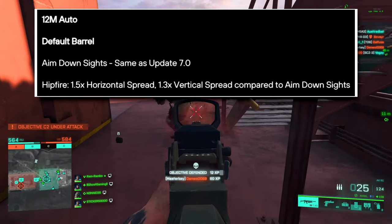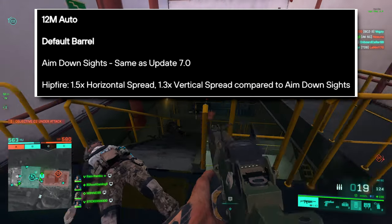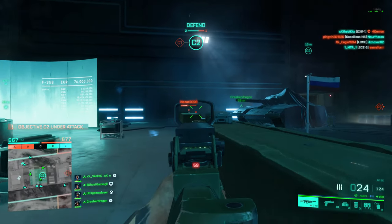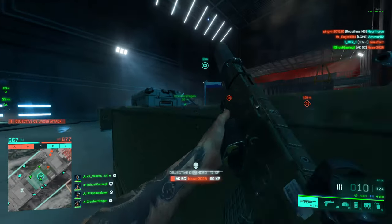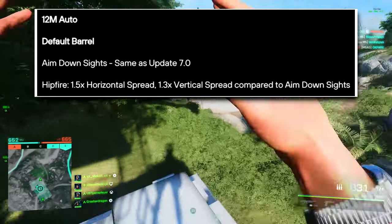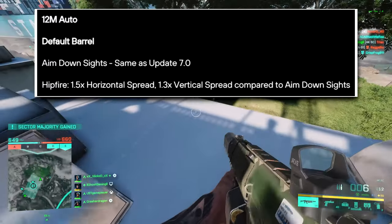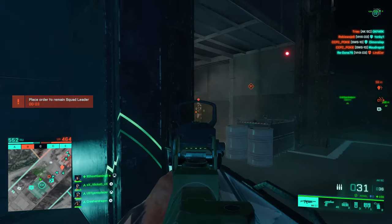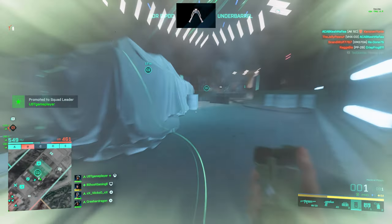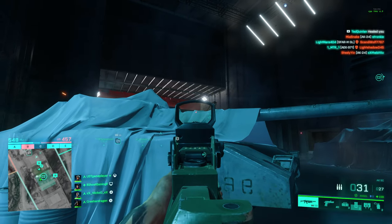For the 12M Auto with the default barrel, aimed down sights is going to be the same as 7.0. For a lot of these shotguns, the aimed down sights spread stays the same as the last patch, but the hipfire spread is getting nerfed — for this one, 1.5 times the horizontal hipfire spread and 1.3 times the vertical spread compared to aimed down sights. All of the rest of the shotguns have seen a similar treatment. So TLDR: you want to aim down sights now when you use your shotguns, pretty much regardless of range, unless the enemy is extremely close.